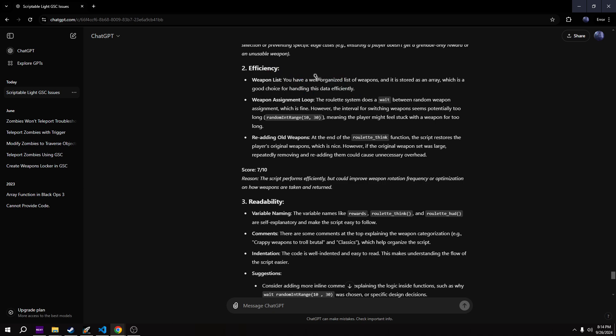Efficiency: weapons list - you have a well-organized list of weapons stored in an array, which is a good choice for handling this data efficiently. Weapon assignment loop: the roulette system does a wait between random weapon assignments, which is fine. However, the intervals for switching weapons seem potentially too long - random range 10 to 30 seconds - which I think is fine. It's weapon roulette; I don't want you to have a weapon for just 2 seconds before getting a new one. You can tweak those numbers however you want.